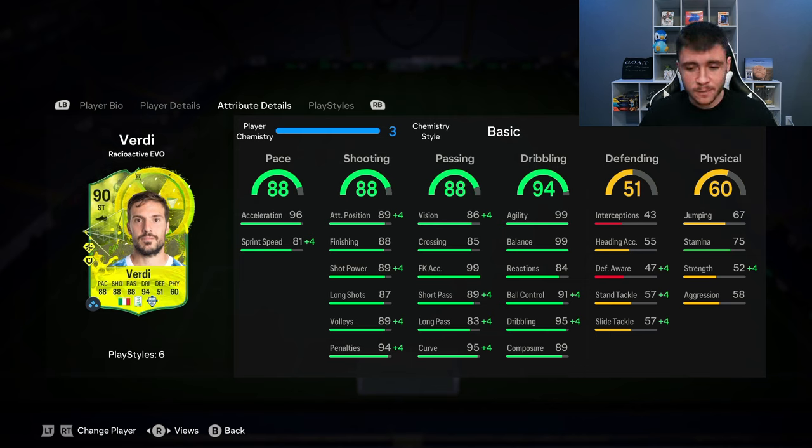Keep in mind, he does also have 5-star skill moves, which is a huge W, but then only 84 reactions. I still think he's going to be extremely quick and swift on the ball. And then last but not least, 60 physical for the card. 75 stamina isn't great — he can maybe last like 60-70 minutes. And then 52 strength and 58 aggression; not great stats. He's probably not going to be very strong on the ball.